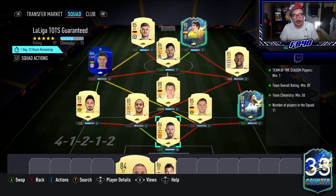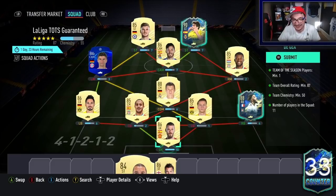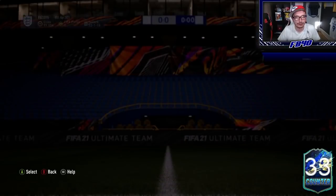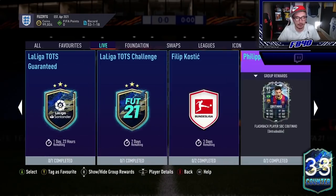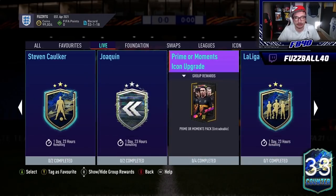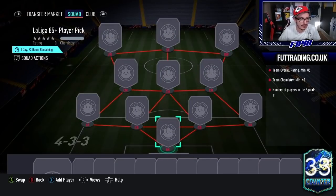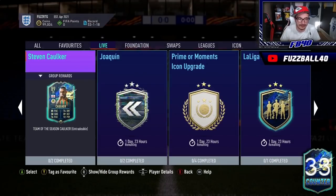Alright guys, it's 6pm and we've got the La Liga TOTS guaranteed as you can see on your screen — 87 rated. It's a little bit steep, but there are loads of good cards in this. The problem I've got is I've pretty much packed half of the La Liga TOTS already, so I'm probably going to get a duplicate here. However, we also got an 85 plus player pick again — it's 85 rated — so whatever happens it can go into that. I'm putting the Moreno and the Rosier into this either way.